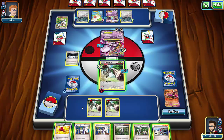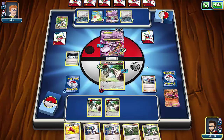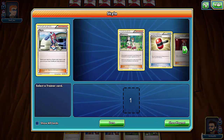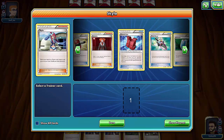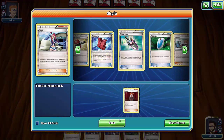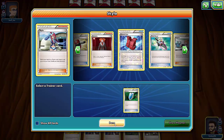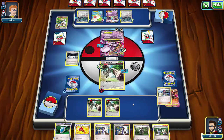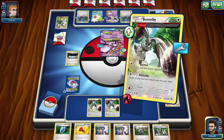I can attack twice and he has to take out two Pokémon. If I get a VS Seeker I can Lysandre him. I draw Pokémon Fan Club. I'll wait — not yet, just in case I get the VS Seeker. Skyla can search for a trainer card — I could get Lysandre from my deck. I don't want to tip him off, so I'll go for the VS Seeker and Lysandre him next turn when he doesn't suspect anything.